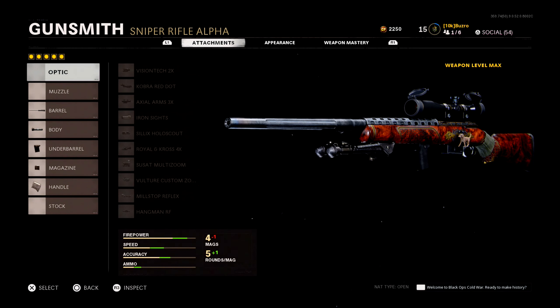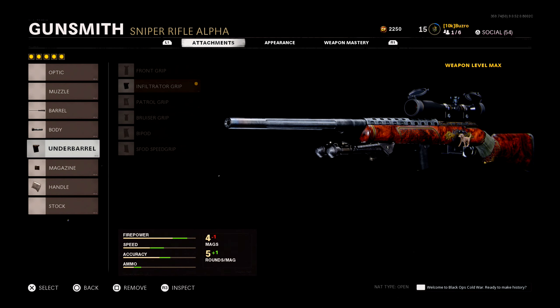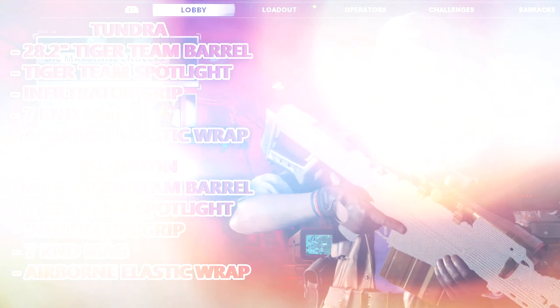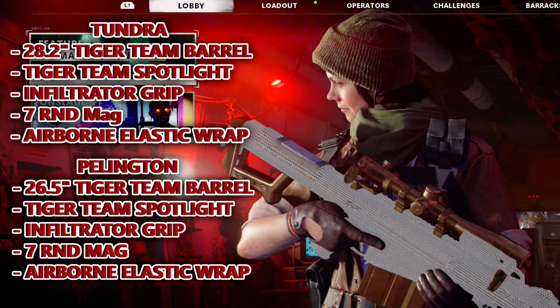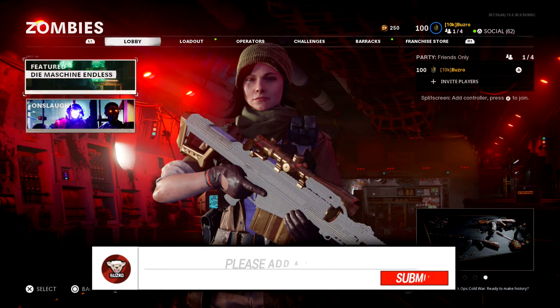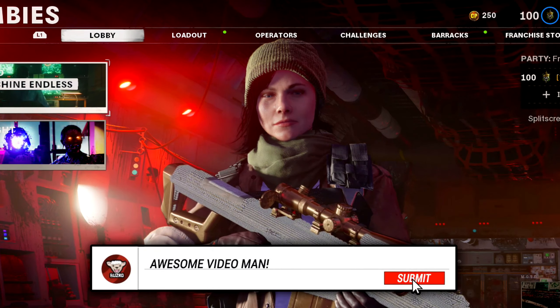Moving on to the Pellington, I've thrown on a 26.5 inch Tiger Team Barrel, the Tiger Team Spotlight again, the Infiltrator Grip, Seven Round Mag, and Airborne Elastic Wrap. As you can see, these classes are pretty similar because they're both built for speed — in fact, they're almost identical. Here are the attachments for both guns on screen. You can take a screenshot if you need to, or check the pinned comment down below if this video is older. Let me know in the comments if you'd change anything or if you've tried the class and liked it.